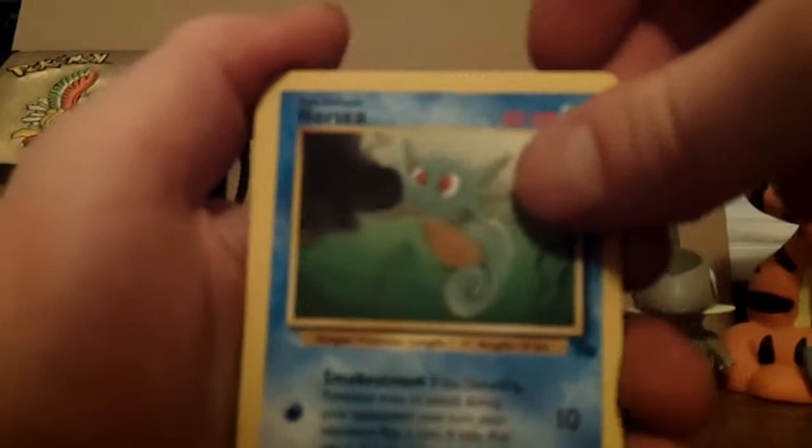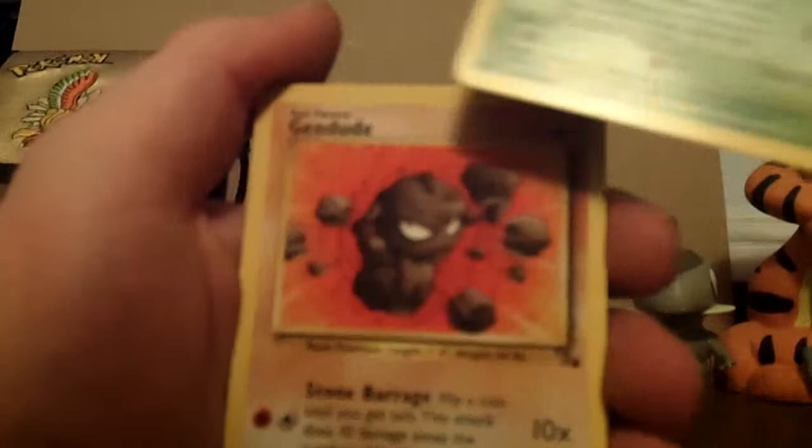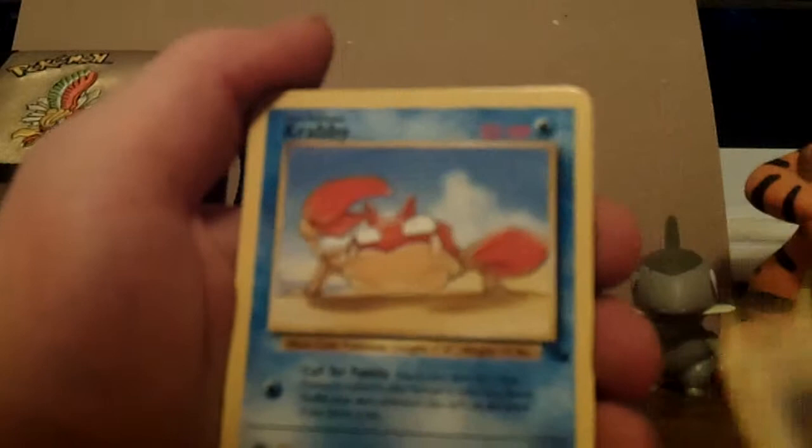Fossil Unlimited. First card: Gambler. Horsea. Ekans. Zubat. Too bad there's no Repel. Geodude. Mysterious Fossil. Krabby.